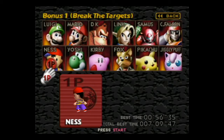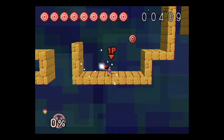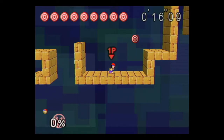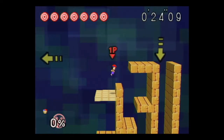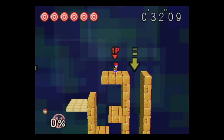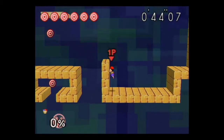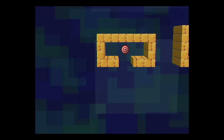And finally, we have Ness. Ness controls really interestingly. He has standard attacks and aerials like everyone else, and his smash attacks are pretty solid — nice range with the yo-yo and baseball bat. But his specials are what make him so unique. PK Thunder is controllable — you're vulnerable while doing this attack, but you can use it as a projectile or to send Ness flying in order to recover. This is not a great place to be demonstrating this, but we can do it and just plumb it off the stage.